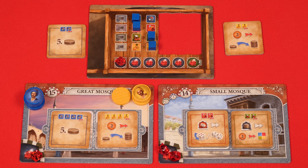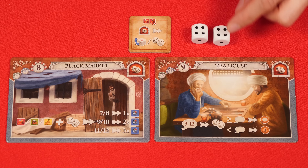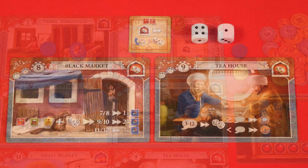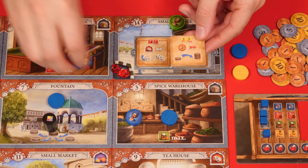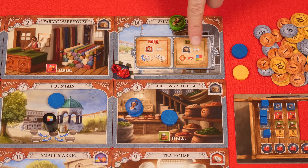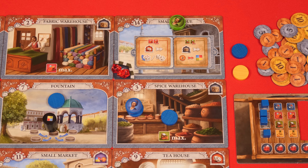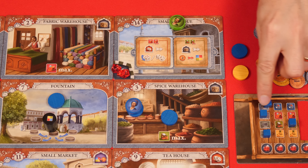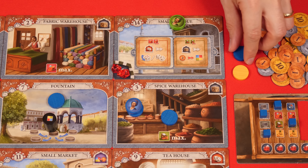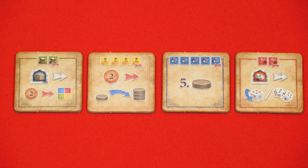Each of the four different types of mosque tiles will provide you with benefits. If you gain the red tile, then at either the black market or the tea house after rolling the dice, you can choose to either turn one of the results to a four or re-roll both dice one time. With the yellow tile, once each turn, you may pay 2 lira to return any one of your assistants back underneath your merchant stack. If you have one of these green tiles, then whenever you use any one of the three different types of warehouses, you may pay 2 lira to gain one single additional good of any other color. If you gain the remaining tile, you immediately take your fifth assistant from beside the board and put it underneath your merchant. Note that you can never have more than one of each type of mosque tile.